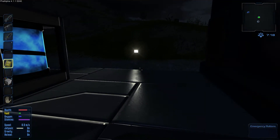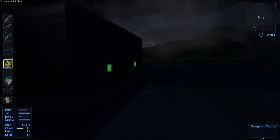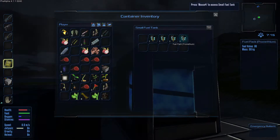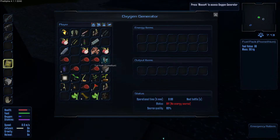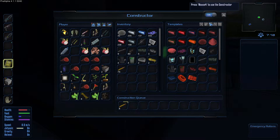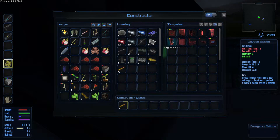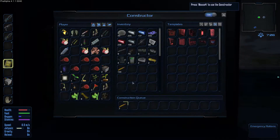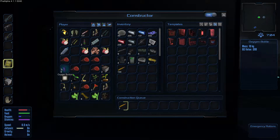Je vais manger. Il est grand temps que je crafe un petit peu de fuel. Je vais en prendre un d'ici pour qu'elle se mette juste en route. Elle va me crafter des oxygen bottles. Il va falloir que je crafte une Oxygen Station et un Oxygen Tank pour pouvoir régénérer mon oxygène plus facilement. Parce que sinon, ça devient complexe. Je vais même d'ailleurs arrêter de crafter les balles. Ce sera plus important que je crafte ça.